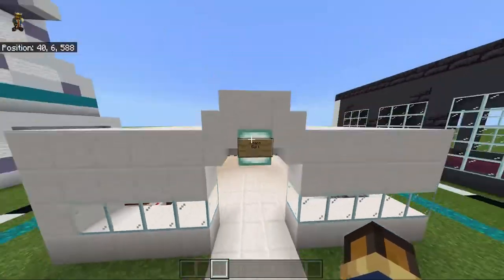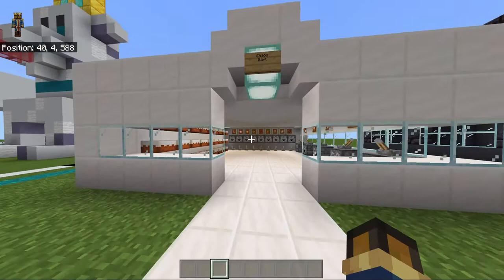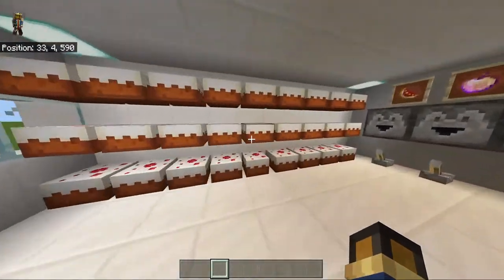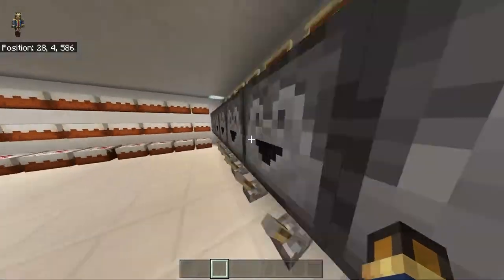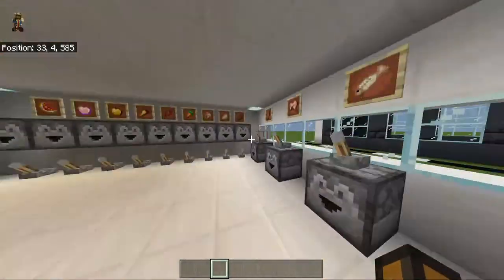So this is Chaos Mark. Our theme was supermarket, and this is Chaos Mark — basically it's chaotic. You can buy anything you want, how much you want, but you just have to pay for it.